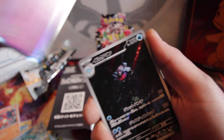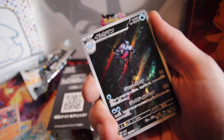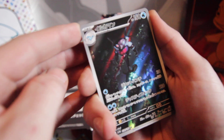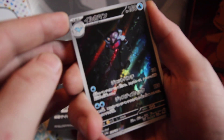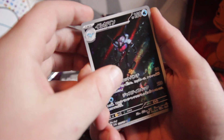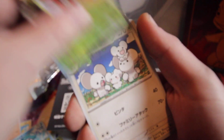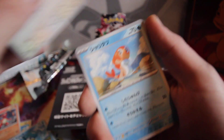Another holo. First pack, we got Superman fish. Art rare — not a secret art rare, but art rare — and then an EX behind it, mouse boys.